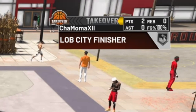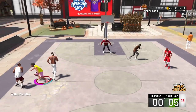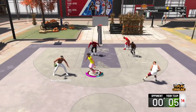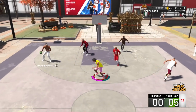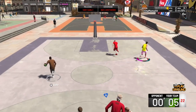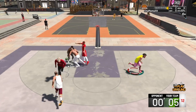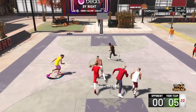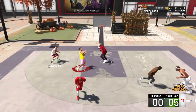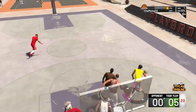Look at the badge I have — Lob City Finisher on silver. I want you to pay very close attention to this: Lob City Finisher on silver works good as well. You don't need Hall of Fame. That's one of the best finishing badges when you catch an oop — it's the only finishing badge when you catch an oop, and it actually works. Certain badges in this game still do not work. He threw me an oop, I'm going up for it, but I missed — I was out of stamina.